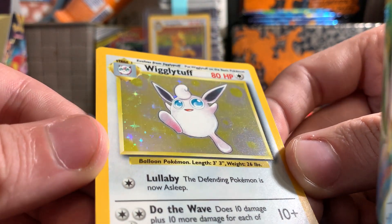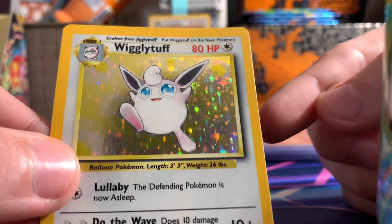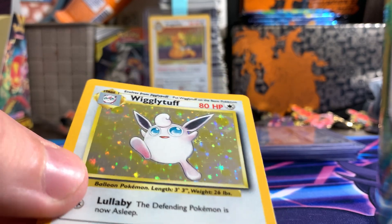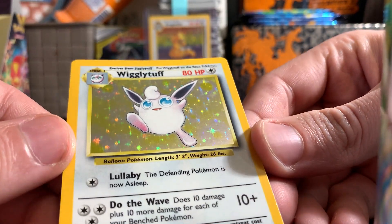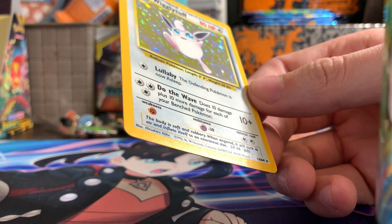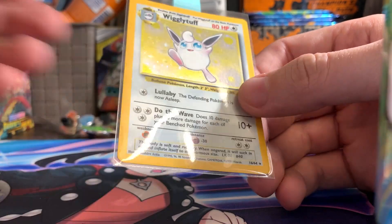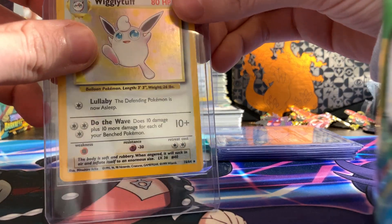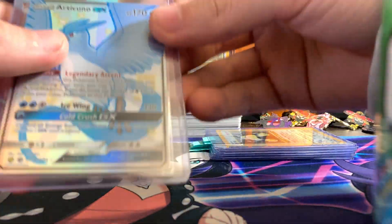I can't even locate it actually — maybe it doesn't have a print line. But nonetheless, on the right side edge there is some silvering, and there's also some silvering on the top. Centering looks a little shifted to the right. So I'm thinking an eight for this fella. If he gets a nine or ten, I'll take that, but banking on an eight — unless they find something that would make it a seven, six, or five, hopefully not though.